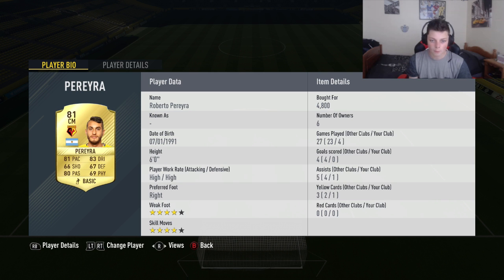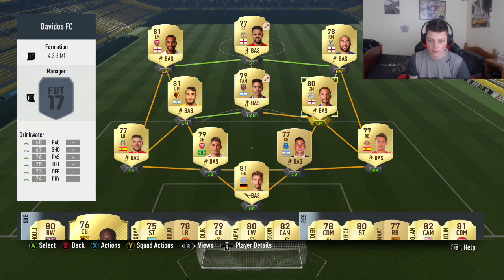At left centre mid we've got Pereira. I bought him last night because I really needed another centre mid, and this guy's just an absolute beast — high-high work rates, runs up and down, good on the ball, good at passing, just everything you want really. At right centre mid we've got Danny Drinkwater. He's quite good, though he sometimes drifts up front and doesn't get back, but mainly he's been a good centre mid for me.